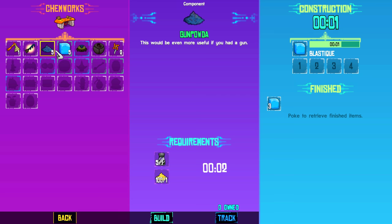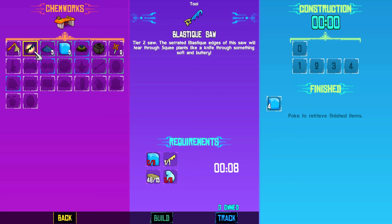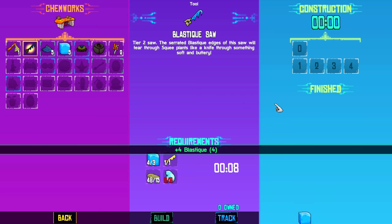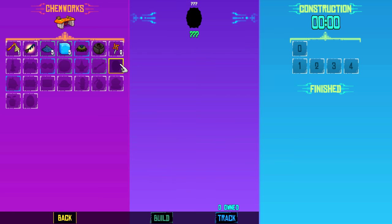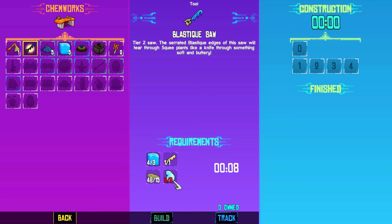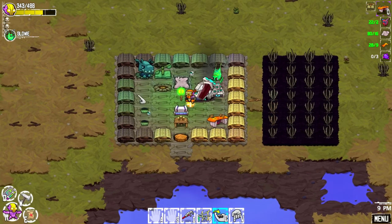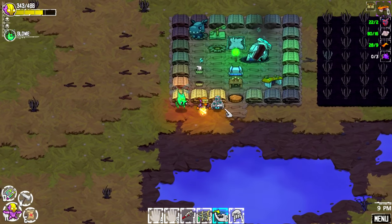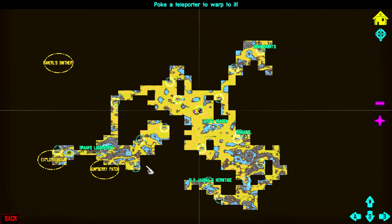We can build some of these. The gunpowder - we don't need that yet. Blastique - we have enough for that. But I don't know how to make water balloons. I'm trying to see if there's something in the silhouettes that looks like it, but maybe we have to kill something to get it. Seven minutes left on the growth of that sun shroom - that's pretty cool! Okay let's go test this out on a glitopus. There should be some around here.